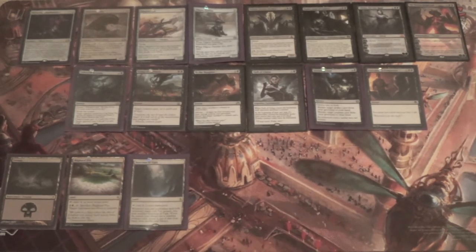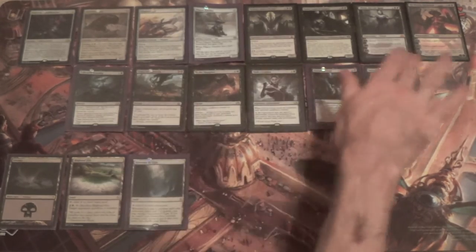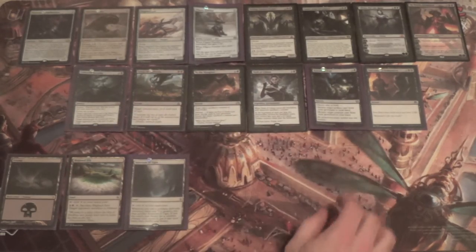That's 23 lands and 37 non-lands. I think that gives us a reasonable density of lands, win conditions, enablers, and interaction with our opponent.